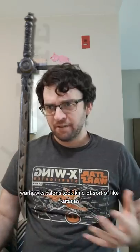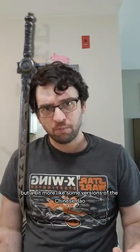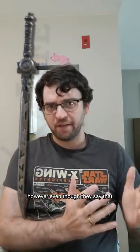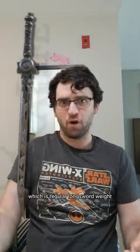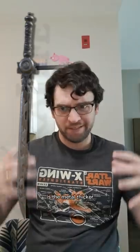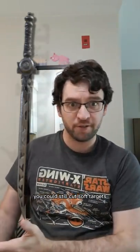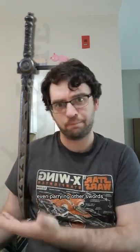Warhawk's talons look kind of sort of like katanas, but a bit more like some versions of the Chinese Dao. Those look like cutouts in the middle of it, and that would jeopardize structural integrity quite a bit. However, even though they say that the sword is really light, it still weighs three pounds, which is regular long sword weight. So I'm honestly not quite sure what's going on there — is the metal thicker and they made cutouts to make it lighter when they could have just made it thinner? It's a cool shape, but you could only really cut soft targets; harder targets would be more problematic, even parrying other swords.